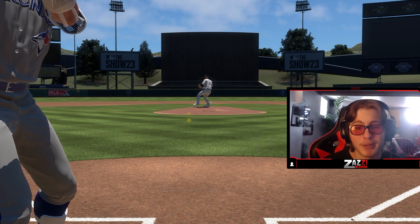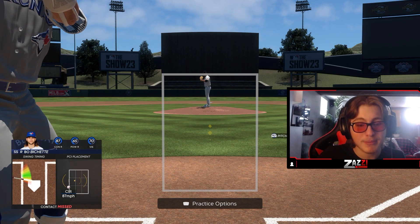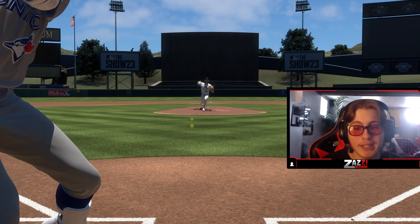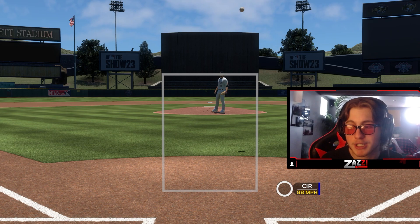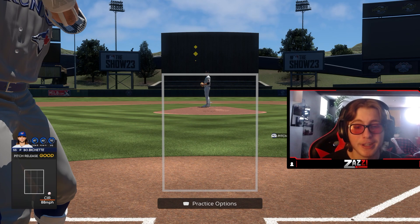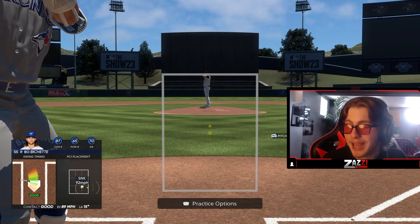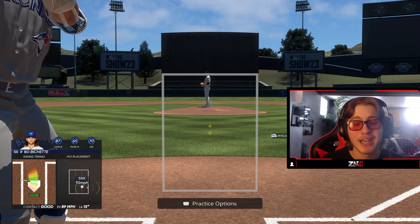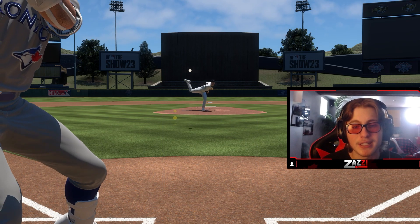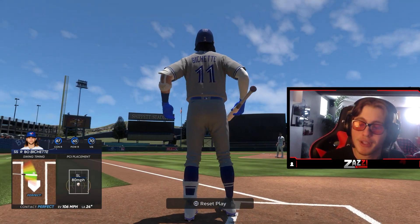On a 2-0 count, who cares if you flail at a pitch? If I'm looking for that sinker and I swing through it — whatever, it's 2-1. I sold out for the pitch I wanted and didn't get it; it is what it is. Putting yourself in the mindset of being ready for one pitch, especially if you're struggling, is really important when you're in hitter's counts. Not when you're in two-strike counts. In hitter's counts, get ready for that pitch you think you're going to get. The last thing you want is to be 2-0 and he gives you that sinker, you get jammed, and you pop it up. You have to convince yourself that you are ready to hit.